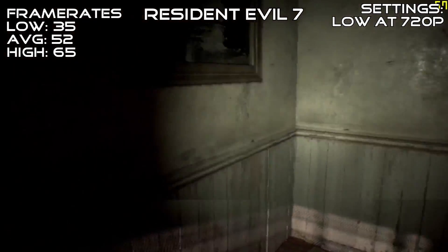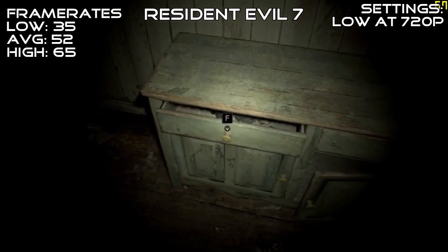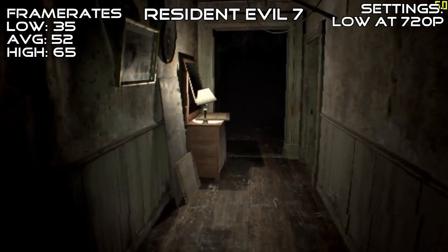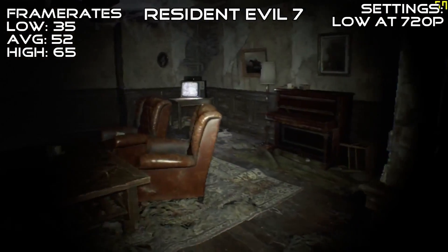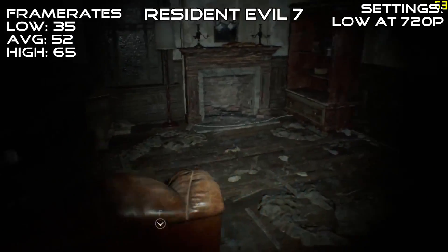In Resident Evil 7 at 720p low settings, we got a very playable average of 50 FPS. As this game really isn't a twitch shooter, you might be able to bump a couple of the settings a little bit higher if you're willing to sacrifice a little bit of the frame rate. Admittedly the game doesn't look great at these settings, and maybe a little bit higher VRAM version of this card would fare better in this title.